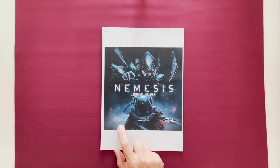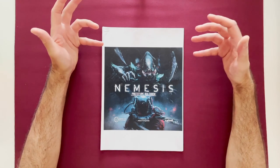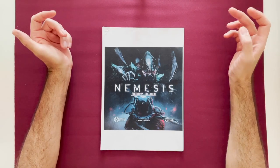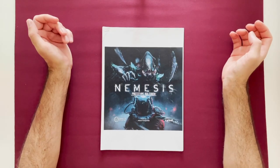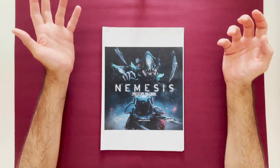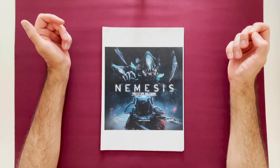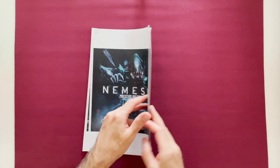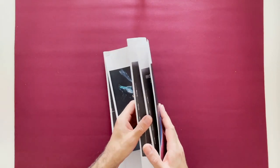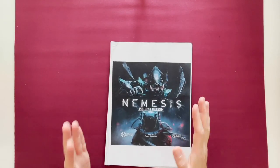I thought I'd do a little video about what's involved and what the components end up looking like if you take on the Nemesis print and play. It's available on the official Nemesis page on Awakened Realms — scroll down to the bottom for the file download. One thing they don't have is the prototype rulebook, which matches the print and play. You'll need to find that online; it's fairly difficult to find, but you can find it by Googling 'Nemesis prototype rulebook' and you'll find a PDF.